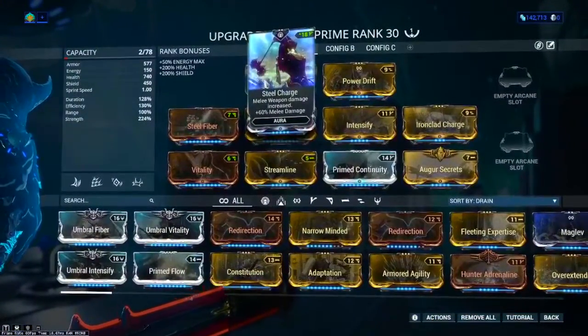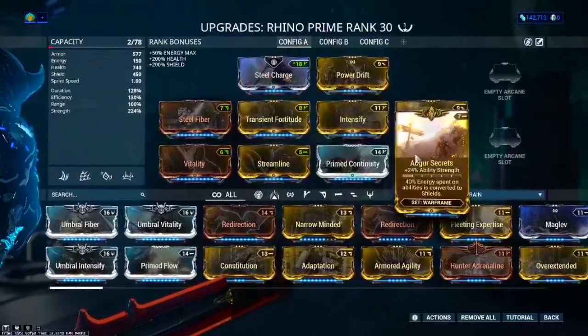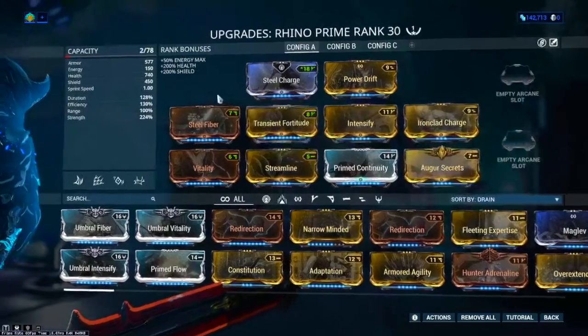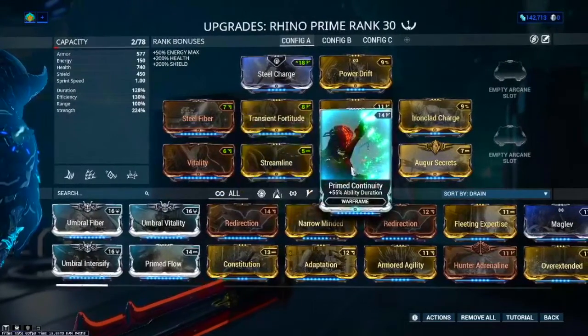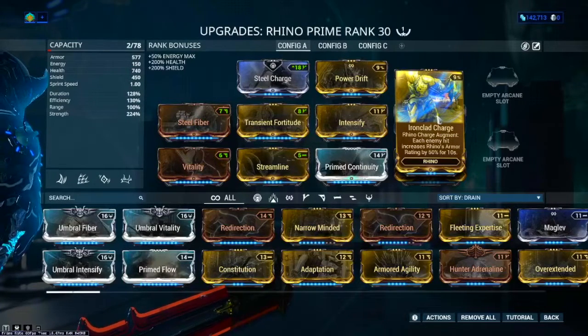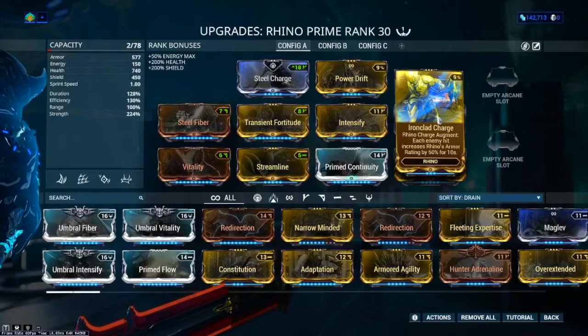For the build, I have Steel Charge in the Aura slot, which gives 60% extra melee damage with some extra mod capacity. I have Transient Fortitude and Intensify along with Augur Secrets to build up more Power Strength — for more damage, a higher percentile increase on the damage buff, and higher health for Ironskin. I have Steel Fiber to also increase the health for Ironskin, Vitality for more survivability, Streamline to make everything a bit cheaper, and Prime Continuity to make the buff last longer along with Rhinostomp. Finally, I have Ironclad Charge — an augment for Rhino Charge where each enemy hit increases Rhino's armor rating by 50% for 10 seconds. The percentile increase and duration can be boosted by Power Strength and Power Duration respectively.